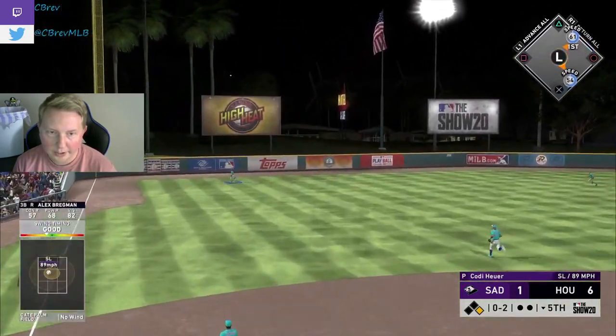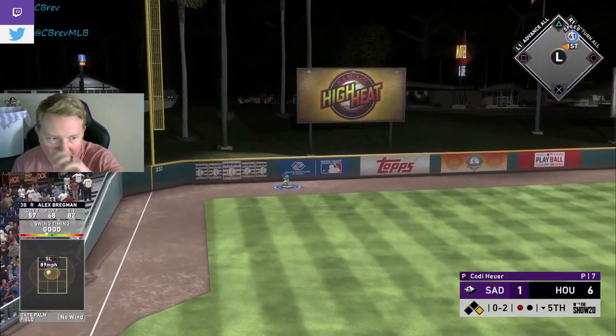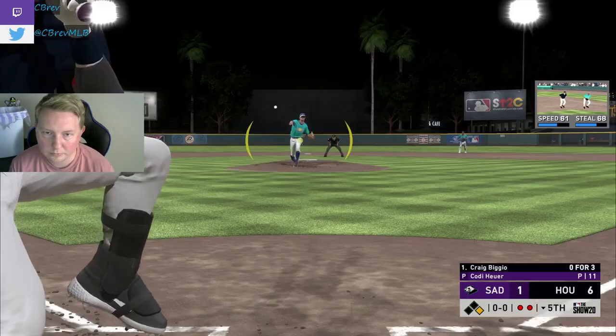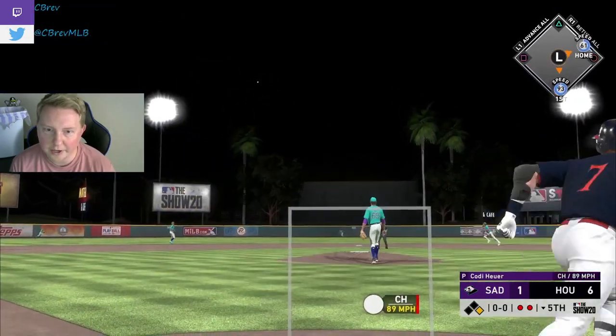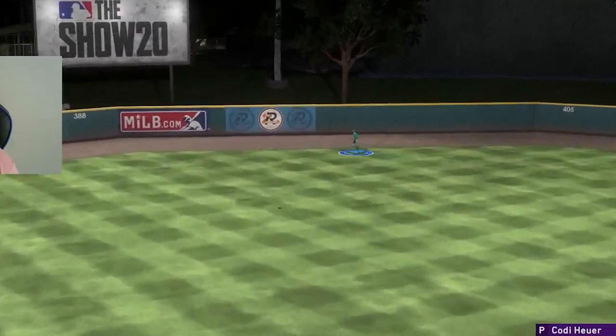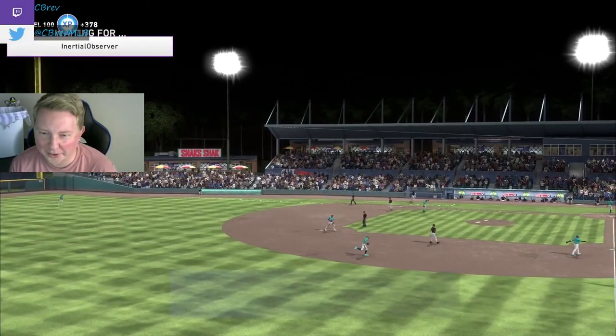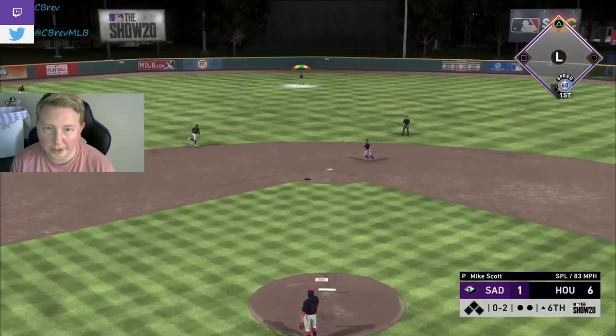Hanging slider to Bregman — his attributes just aren't high enough, man. That ball should have been crushed, but we only have 68 power. Figgio to dead center — did he get all of it? This is getting caught. What is happening, dude? Holy cow. Moving on from that.